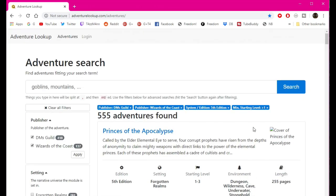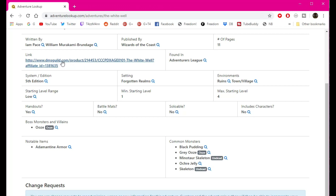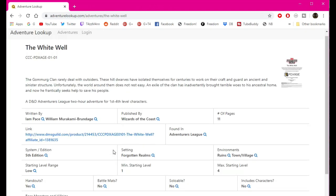I'm not going to scroll all the way down. The one I found is called the Whitewell — you can see it right here. If you click on it, you can see it says it's 11 pages. I wanted a short one just so we could quickly go through it, and then there's a link in here to DM's Guild where you can get information on it and do searches based off of the things that are in here.